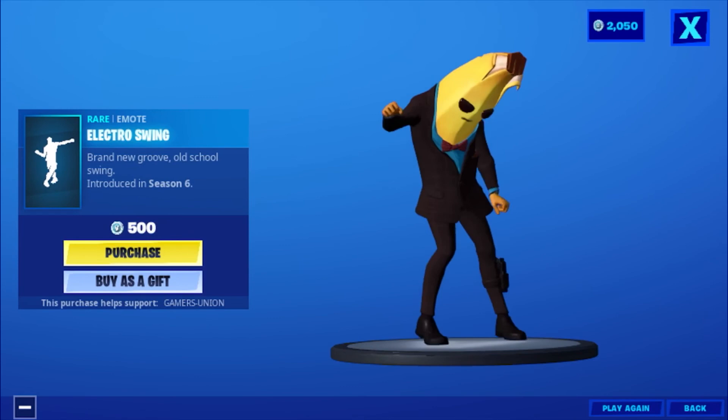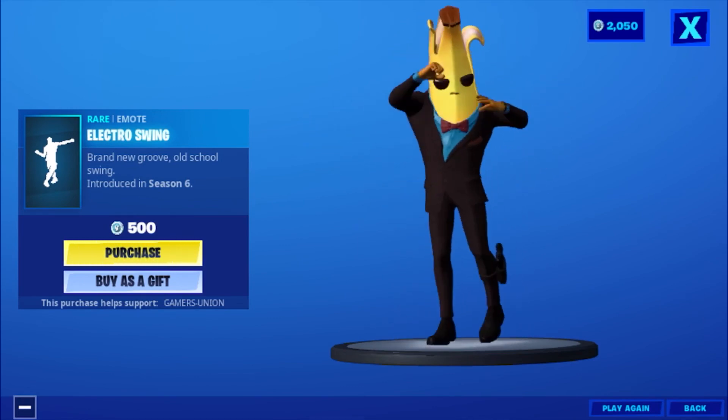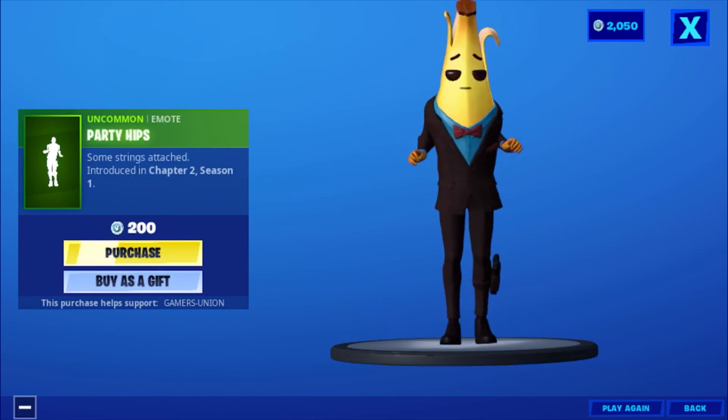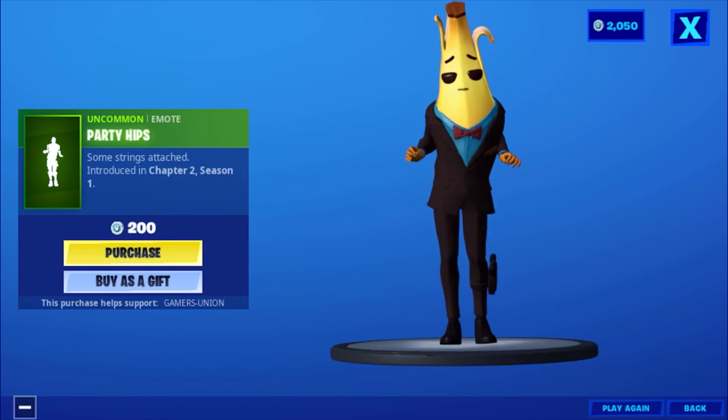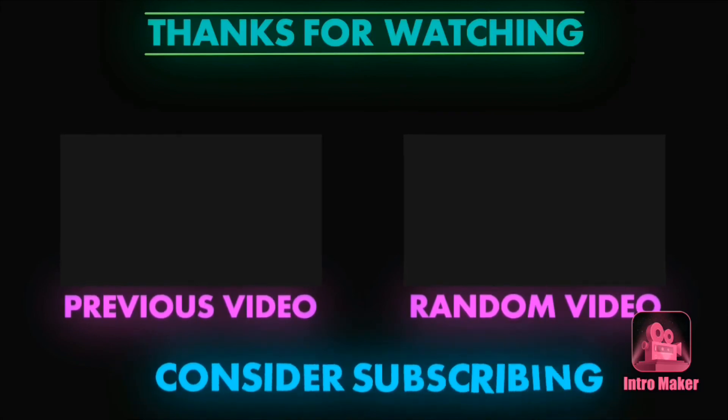Then we have the rare emote Electrical Swing — brand new groove, old school swing — introduced in Season 6, 500 V-Bucks. Then we have the uncommon emote Party — have some strings attached — introduced in Chapter 2, Season 1, 200 V-Bucks. That's it for next time.